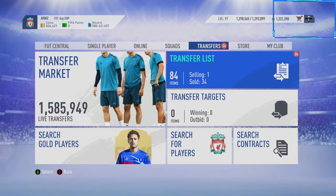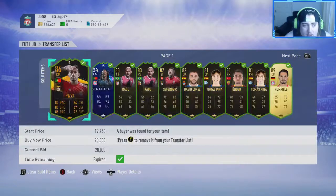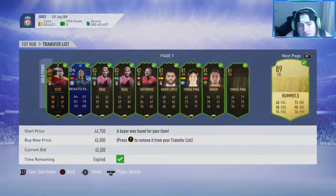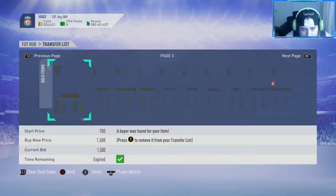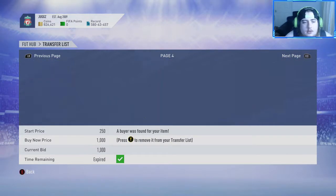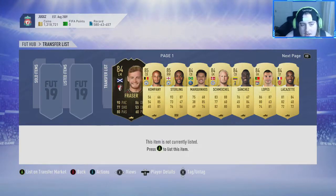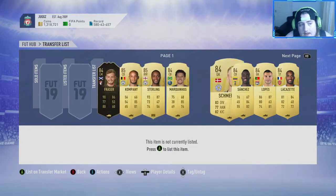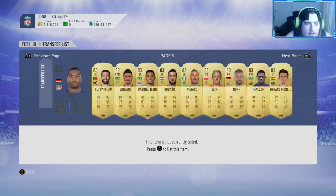What's up guys, welcome back to the road to glory. Today we are going to be completing a player of the month. We have cleared a lot of the club out, hence why we're back up to where we are. We did buy that Virgil van Dijk — he sold for around 518k, we bought him for 540, so we did take a bit of a loss on that.